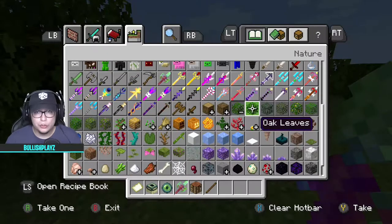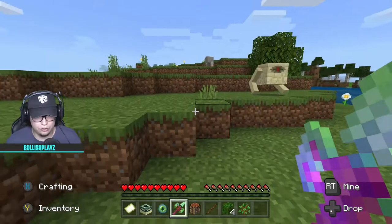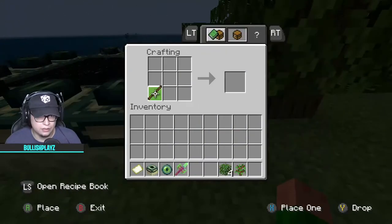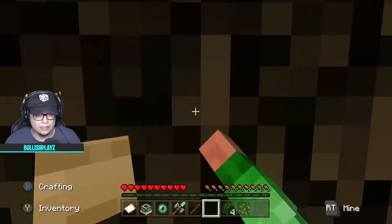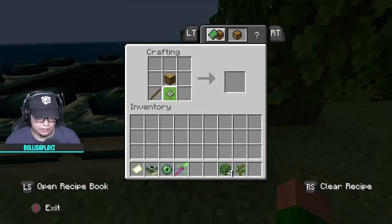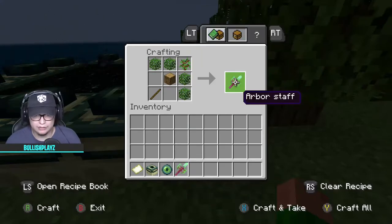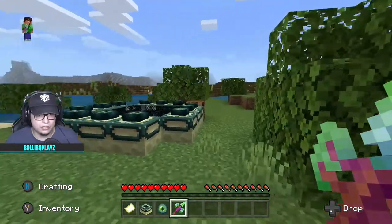To craft this staff you're going to need a stick, four oak leaves, and one oak tree sapling. I might as well go back to survival — okay we're good. Let me craft this arbor staff just to prove it's craftable. I forgot one ingredient — you also need an oak log. So the stick goes here, oak log goes there, sapling goes in the very top right corner, and for your leaves just go bam bam bam bam. And there you go — arbor staff!